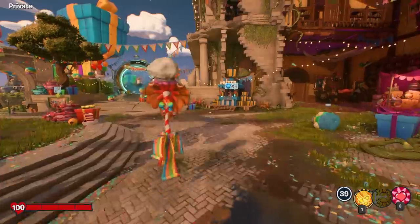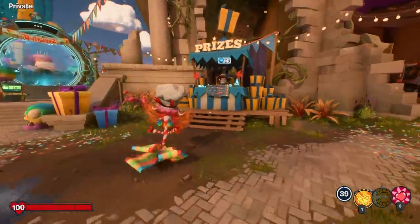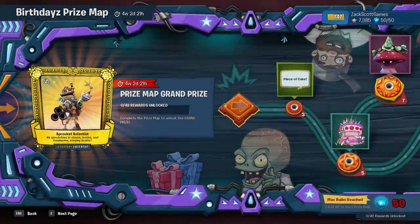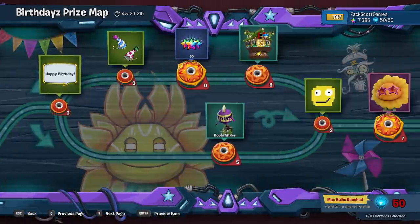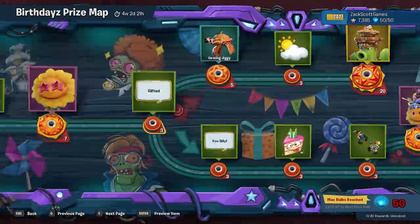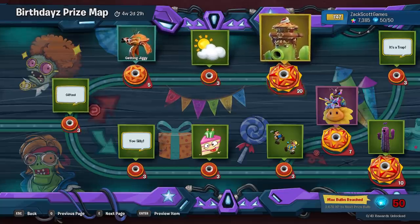I have 50 prize bulbs and I can probably get more. Let's view the prize map and go through this — we get a new Sprocket Scientist outfit for getting everything. Let's go in order. There's some purple around here that looks like something I haven't recognized before. I don't know if there are any specific paths you want to go down, but everything looks great — we're gonna try to get all of this today.